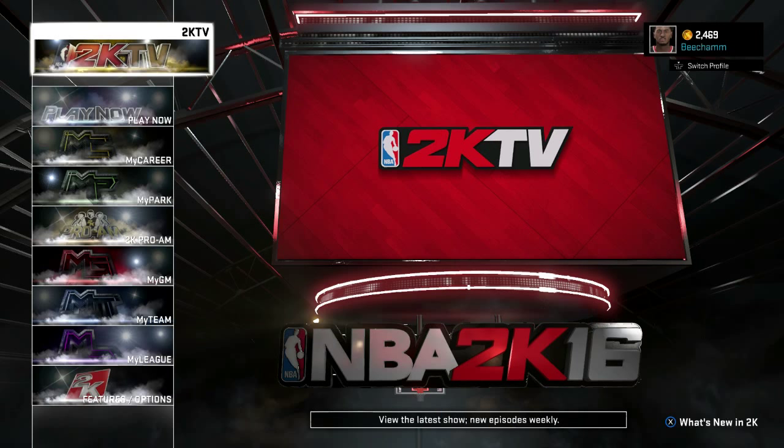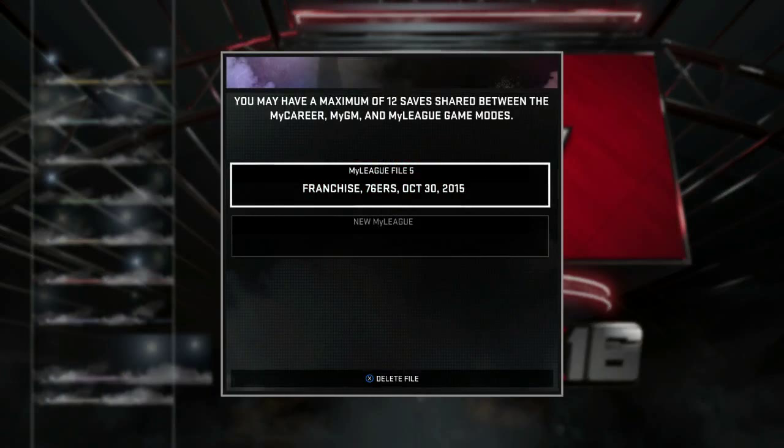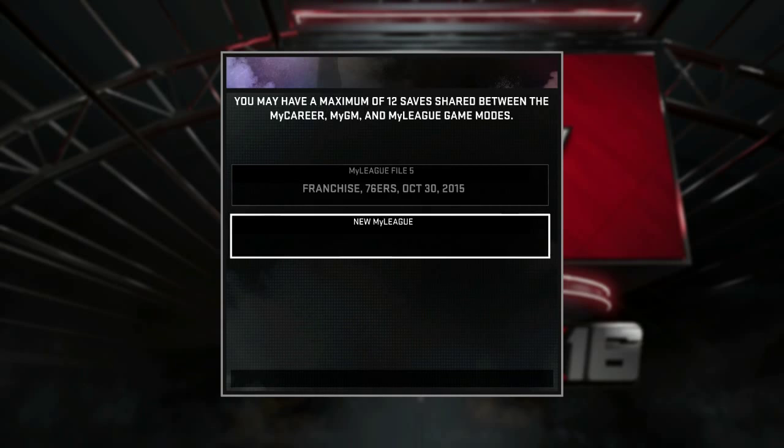You're going to want to go to your NBA 2K16 main menu and scroll down to MyLeague. MyLeague is where we're going to be doing all of this. It's the safest way to go because once your player's contract is over, you can force him to sign back to your team so you can continue to play with him over the years. So go into MyLeague.